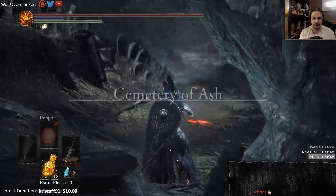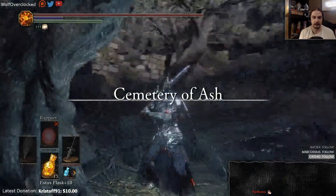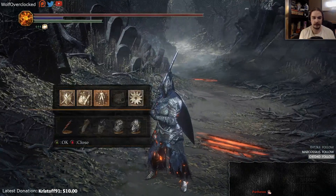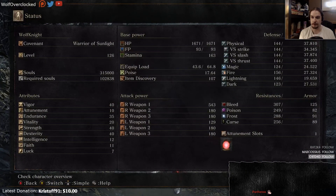So yeah, this is our character just getting out of this grave. Before we begin a proper rundown, here's the build so you can refer back to it. We are a 40-40 strength-dex build, a.k.a. a quality build.